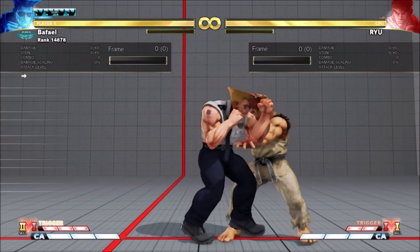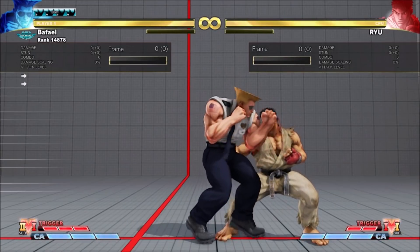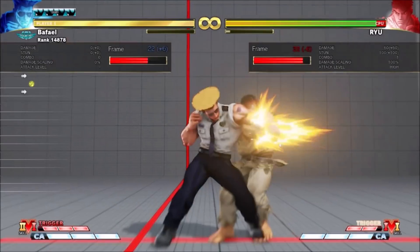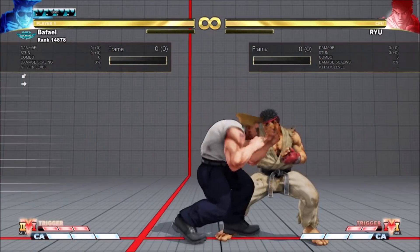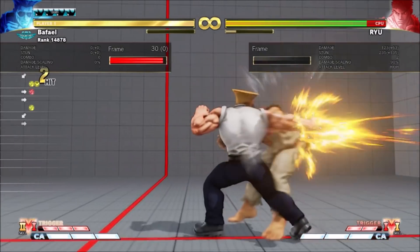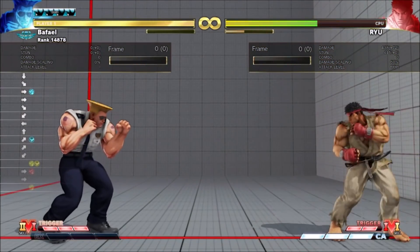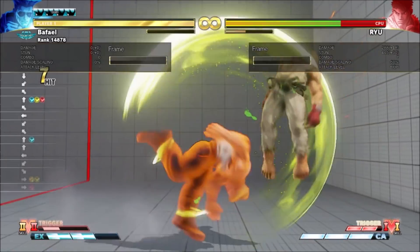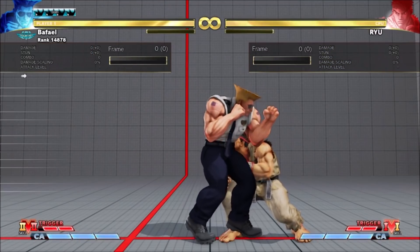A cancel from the stand short TC seems useless, but the stand strong TC actually does more damage than his other stand strong bread and butter. This is now Guile's optimal 6-frame punish. You can swap the juggled Flash Kick with EX Flash Kick or Flash Kick super if you want. It also works with his VT2 juggles. Do keep in mind that both variants of this target combo fall out on crouching opponents.